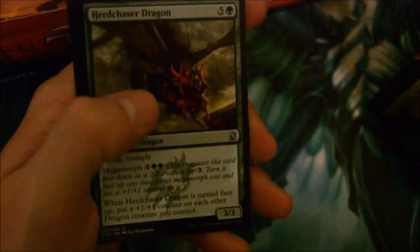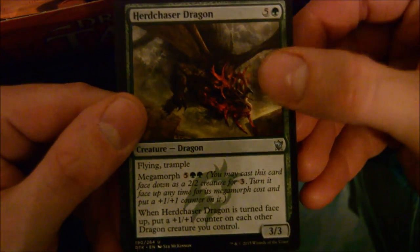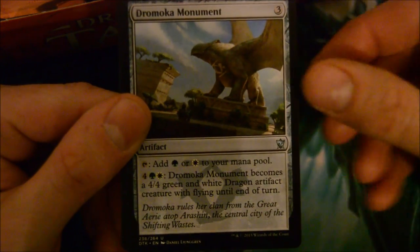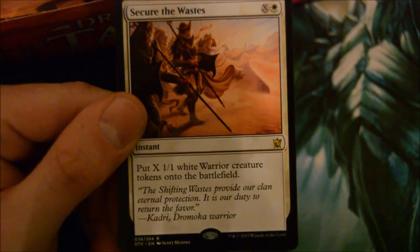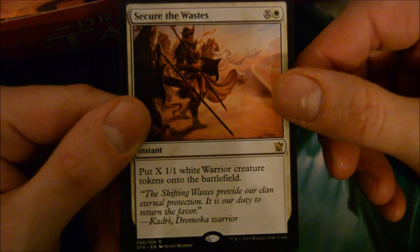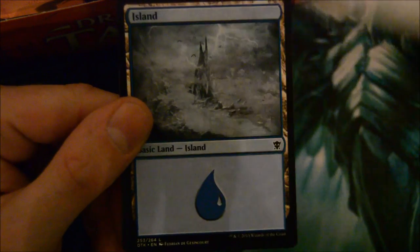Let's get a really good mythic next. Hardened Scales Dragon, Surge of Righteousness, Dromoka Monument, and Secure the Wastes - one white instant, for X one white, put X 1/1 warrior tokens onto the battlefield. Pretty cool.